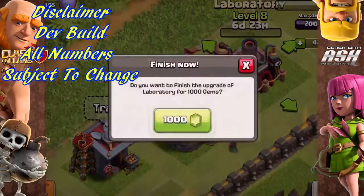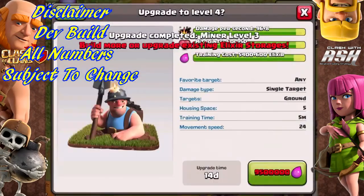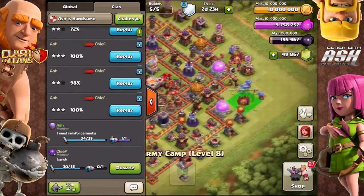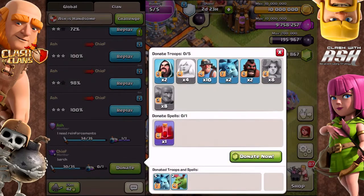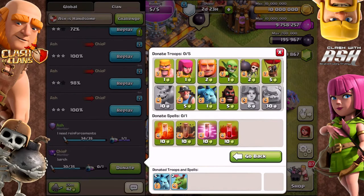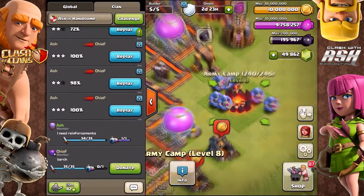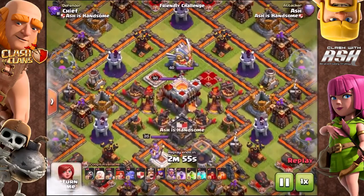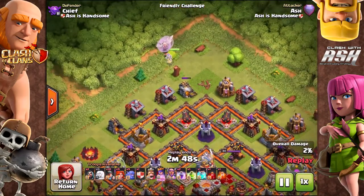Let me give you my thoughts on what the Miner will do to change the game. This attack is from Ash — it's not me attacking. He's also showing the new donation spell, where people can donate right away using gems. But the main point today is the Miner. This attack uses valkyries, miners, and bowlers — a queen walk setup.